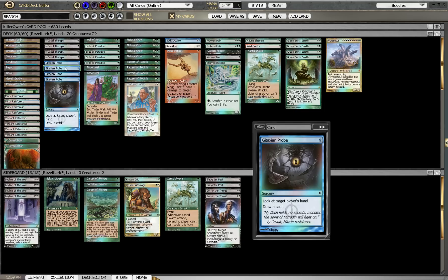Over here is part of our combo pieces. Here is the Natural Order combo. Reveillark is not just a Reveillark deck — it's also a Natural Order deck and a Pattern of Rebirth deck, so there are essentially three different combos. For the Natural Order combo, depending on the situation, if we have a sacrifice creature on the field, we can just go get Protean Hulk and win right there.